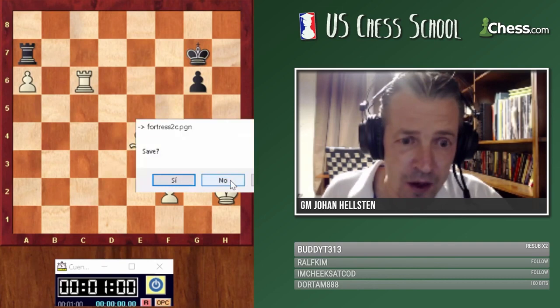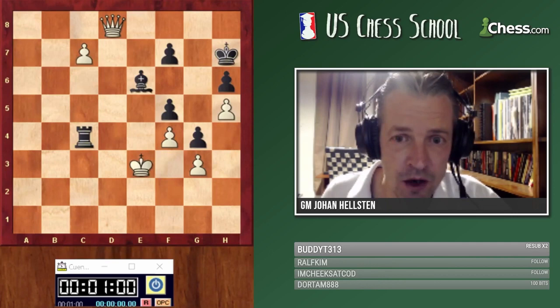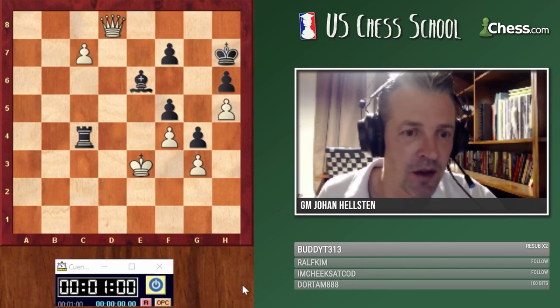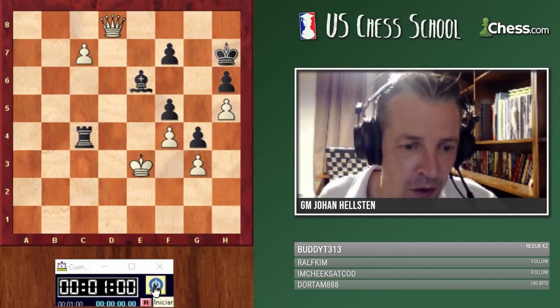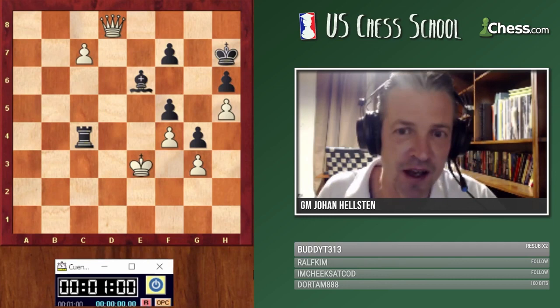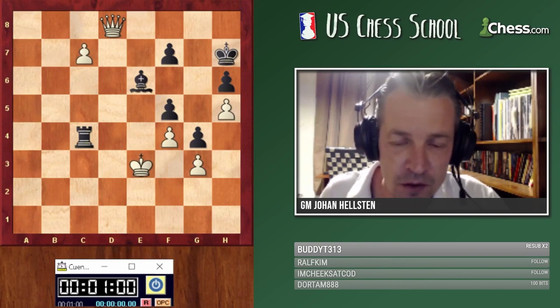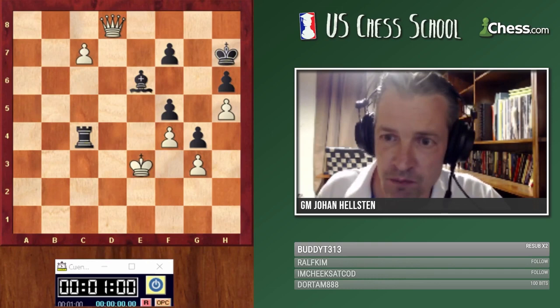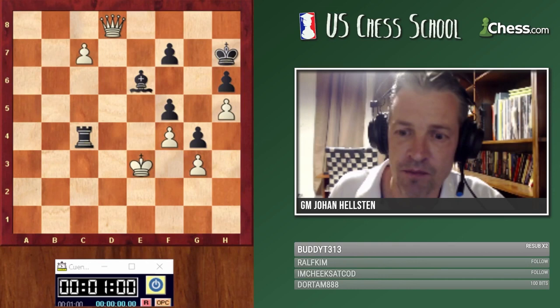MVL against Carlson — you're playing with the white pieces. Try to break Carlson's fortress. I'll give you one minute — just explain with words what you think is the right plan. Time's up. This was a speed game played on chess.com, so MVL didn't have a lot of time either. Many of you got the right plan. Let's listen to Alexander Rotten.